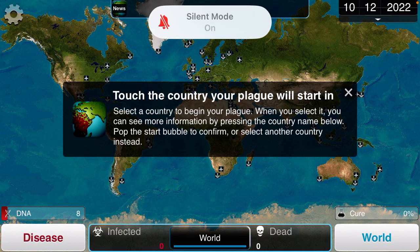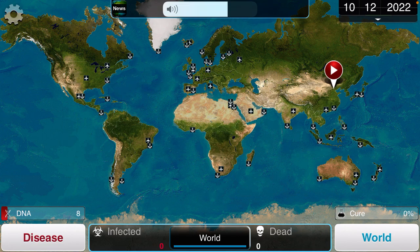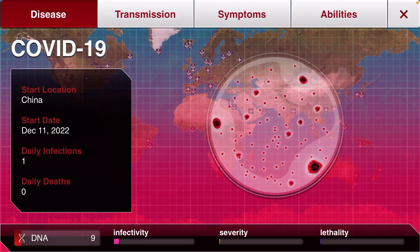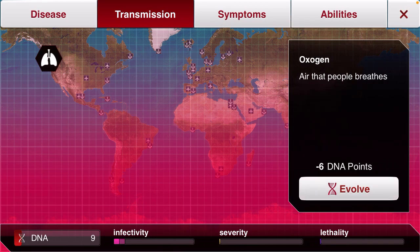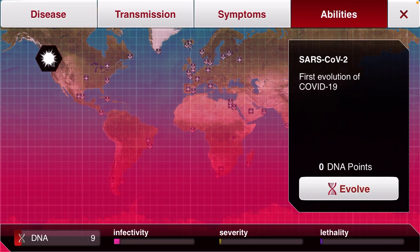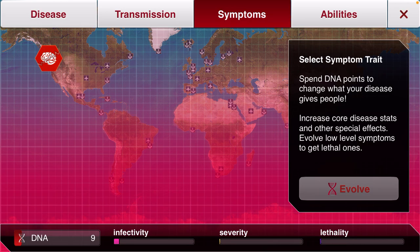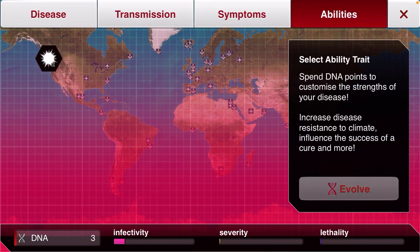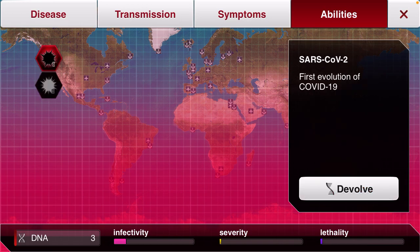My sound mode is not on. So as you can see, the only place you can start in is China, because that's how I set it up. COVID-19 begins in China. We got the transmission — it's custom. There's the oxygen custom, then there's fever, and over here, SARS-CoV-2, the first evolution of COVID-19. We're gonna get oxygen, which is the only transmission, and then we're gonna get SARS-CoV-2 for free.